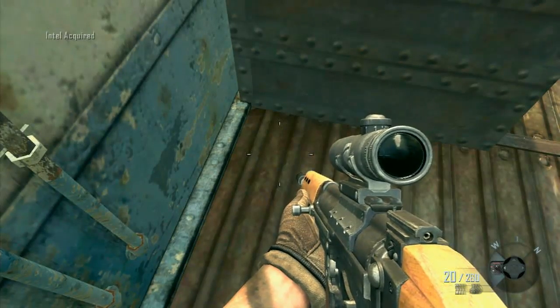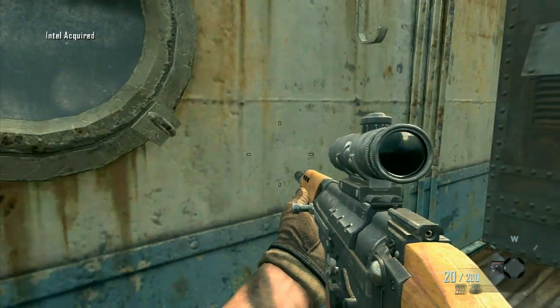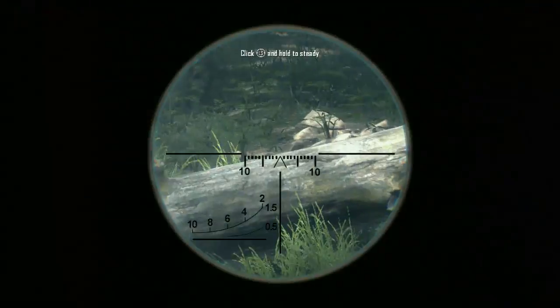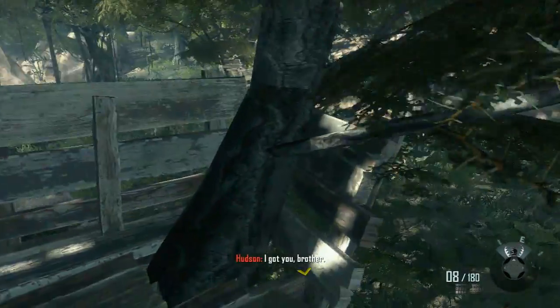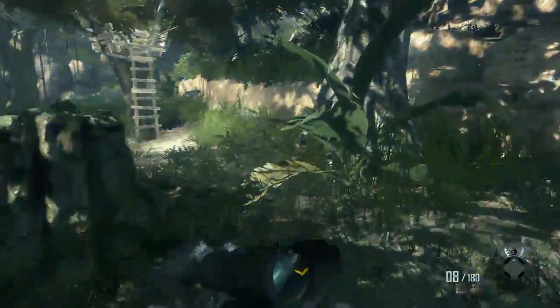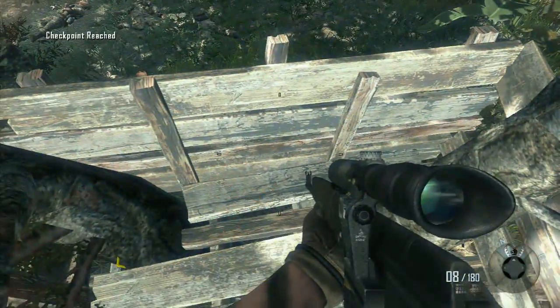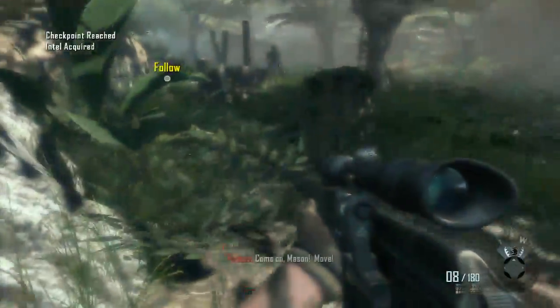And then the final one for this mission — there are three in every single main mission, not the strike force. At the very end we'll be sniping from that tower, there's an ammo crate, and then there's a second smaller sniper ledge to the right there in the trees, and that is the final Intel for the first mission.